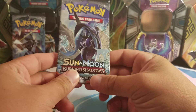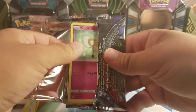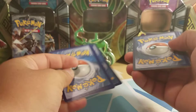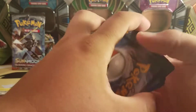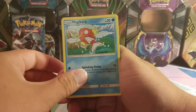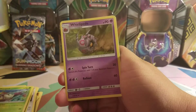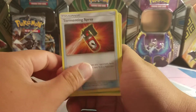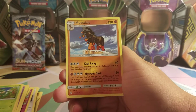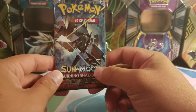Oh boy. 0 for 3. Let's see if Tapu Fini can change this. Hopefully we get something out of this, otherwise I don't want it to be a boring opening for everyone. Here we go — we've got Cutiefly, Panseer, Magikarp, Alolan Rattata, Wimpod, Water Energy, Whirlipede, Tormenting Spray, Semi-Sage, Reverse Hollow Mount Lanakilla, and a Mudsdale regular rare. So this might end up being a boring opening.